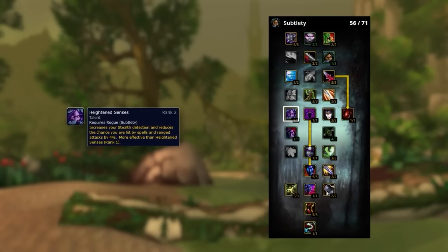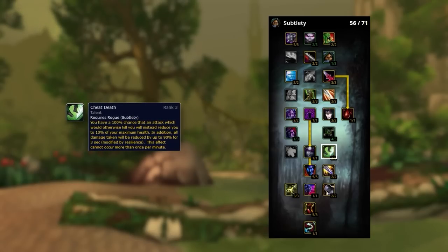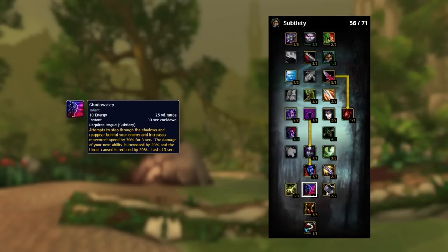Heightened Senses is amazing for a couple of reasons: you'll lose the sap battle against other rogues without it, making it mandatory in mirror matchups. It also causes the standard hit cap not to apply to you. Cheat Death lets you buy extra time to use Vanish or Cloak of Shadows after a stun fades, though in season 5 resilience is very low so it isn't super reliable. Shadow Step is super important — you can use it to hit a Kidney Shot through Evasion or for a big Eviscerate damage increase.